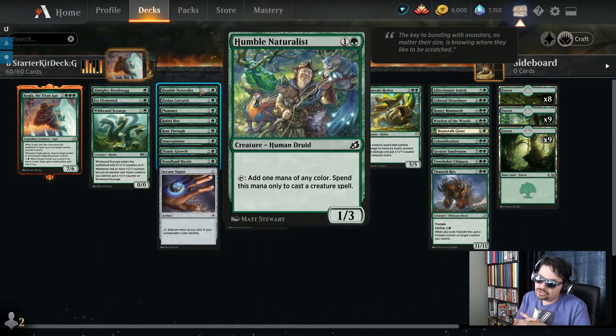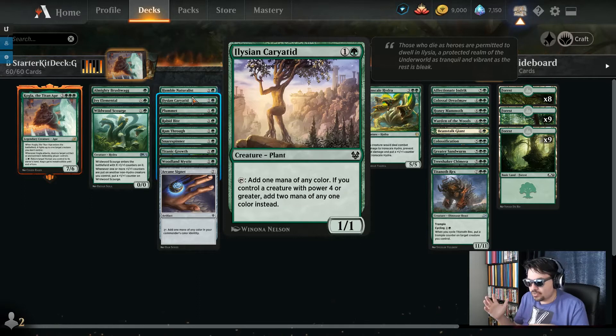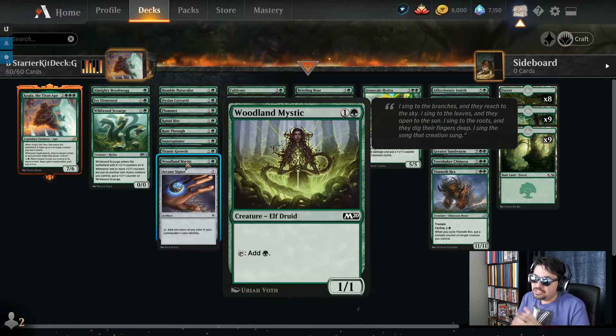We've also got some mana dorks — creatures that tap for mana, though they're more susceptible to removal than mana rocks, so we've got a couple of each type. First, Humble Naturalist: two mana, 1/3 Human Druid, tap to add one mana of any color, spend it only to cast creature spells. Elvish Karyatid: two mana 1/1 Plant, tap to add one mana, or two mana if you control a creature with power four or greater — and you'll have plenty of big creatures. Woodland Mystic: two mana 1/1, tap to add one green. Llanowar Visionary: three mana 2/2, tap for green, and when it enters it draws you a card — more cards keep you ahead of the game.